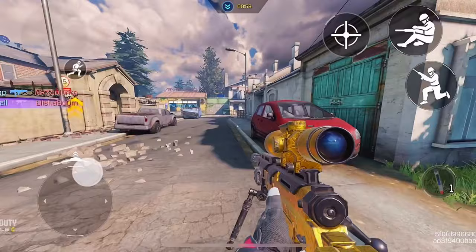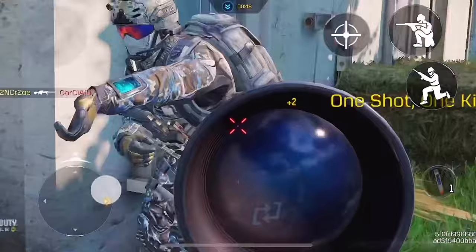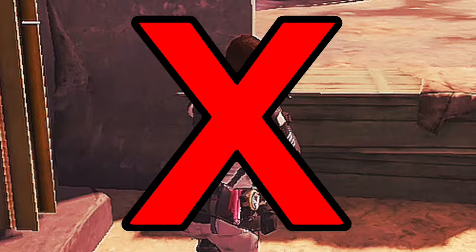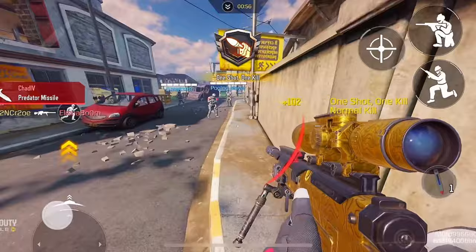Let us start with the first tip, which is use jumping and peeking enemies instead of walking. Most new players usually use the walking or running joystick when peeking into corners — this is a very common mistake. Meanwhile, pro players jump into areas when peeking to their enemies because this will be unexpected and could surprise them when they see you.